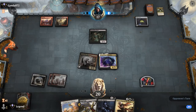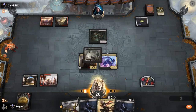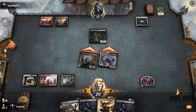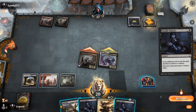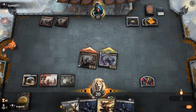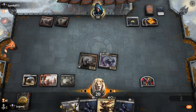Opponent passes missing their land drop. We move to combat. Could see Shambling Ghast make a treasure if the opponent's light on mana. It blocks Greasefang. It's tempting to keep up Deadly Dispute in case of a Claim the Firstborn, but we can also tap out for Sorin. We'll hang on to Dispute and can always sacrifice our Blood token if they don't go for a steal effect.